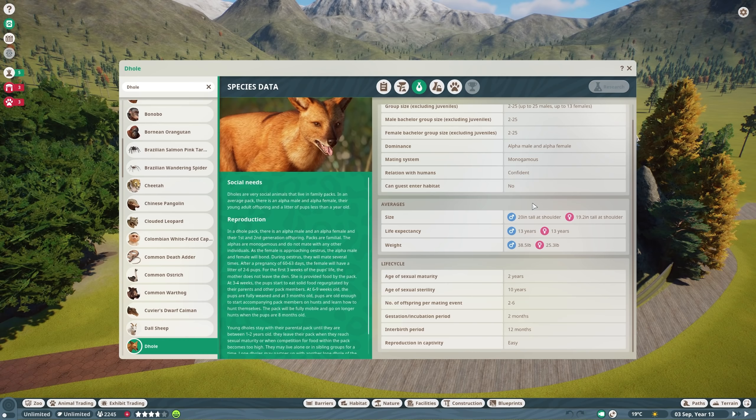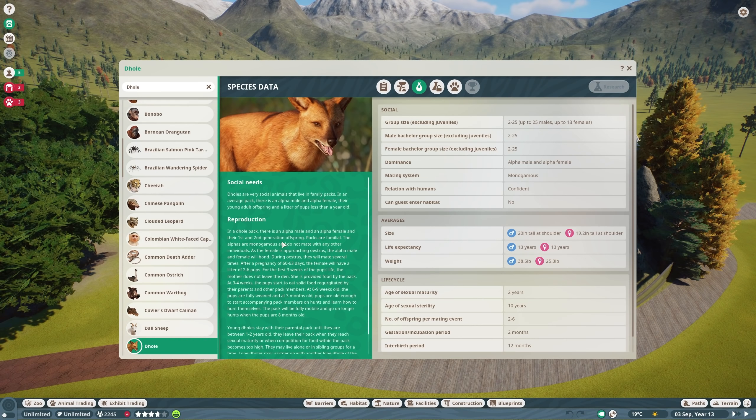Age of sexual maturity is at 2 years, stability at 10 years — so they do have some time where they are sterile. Number of offspring per mating event is 2 to 6. 2-month gestation and incubation period, 12-month interbirth period, and easy reproduction in captivity — wonderful. Hopefully we'll see some puppers today. Dholes are very social animals that live in family packs. In an average pack there is an alpha male and alpha female, their young adult offspring, and a litter of pups less than a year old. I should get two more Dholes — if I can get some more, we'll have more dogs running around.